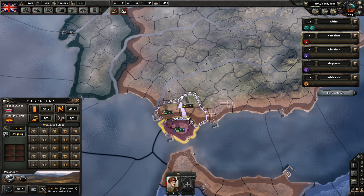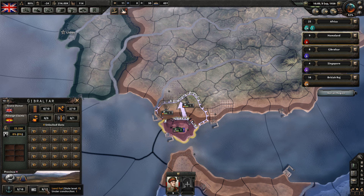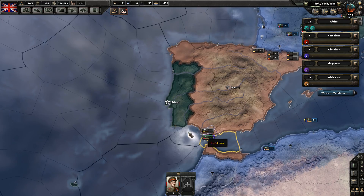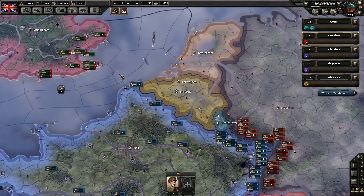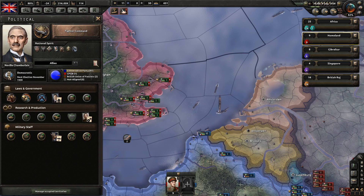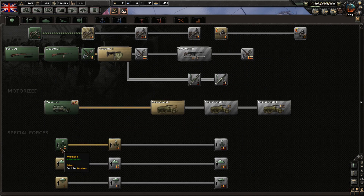I want to make sure that this fort is getting upgraded — I've been upgrading it for a while. The land fort level here is 9. Good luck taking Gibraltar. My ships will always be able to get into the Italian seas. That said, we don't really have very many guys, and I'm checking whether I did marines — okay, I did do marines.